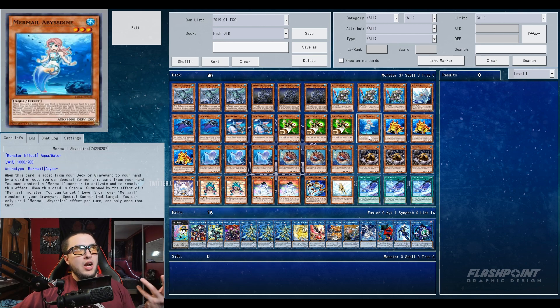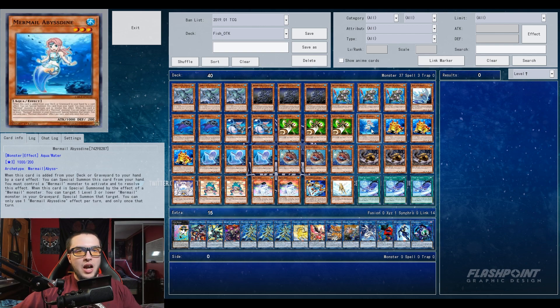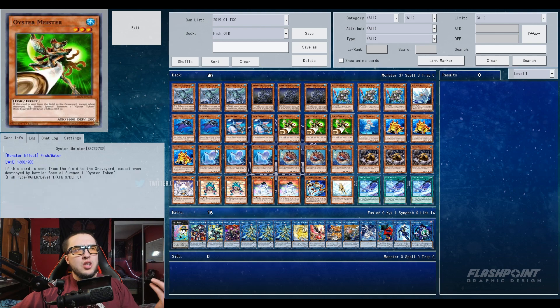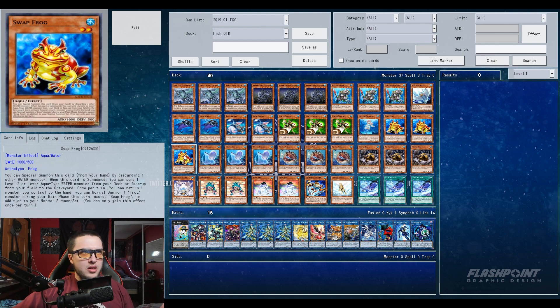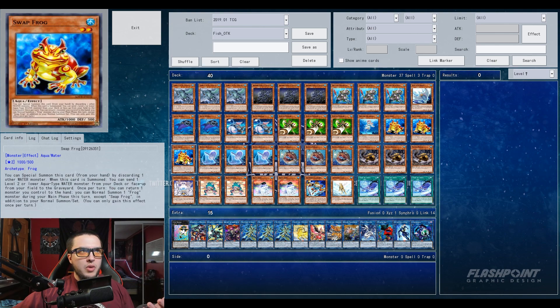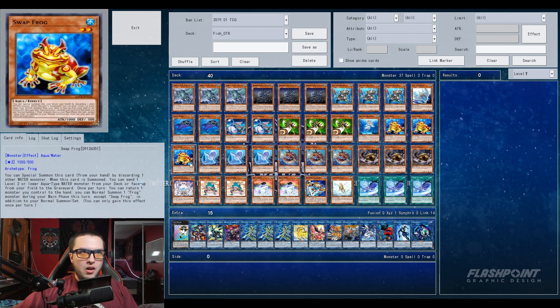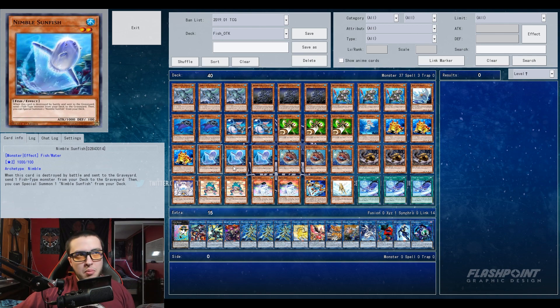Oyster Meister is a level four or lower fish, so it fits perfectly. Mermail Abyss Dine is for the Taeus play — if you're discarding something off Taeus that doesn't get an effect, this is the last thing to happen and it can summon itself out, giving you an extra monster on board. The Swap engine is pretty straightforward — triple Swap Frog, double Ronintoadin, double Dupe Frog — just to spam the field with more frog monsters. Ronintoadin summons itself out of the graveyard and is also a discard outlet.